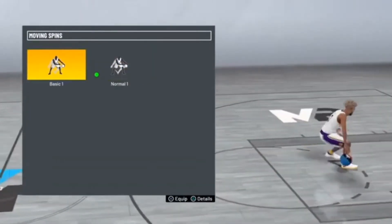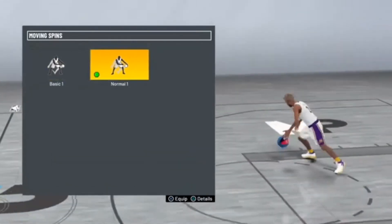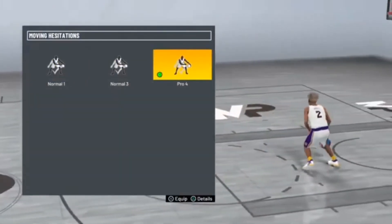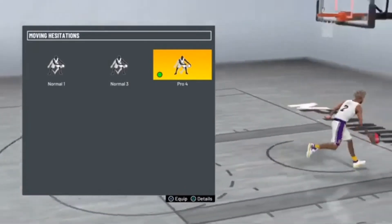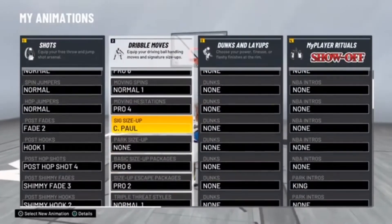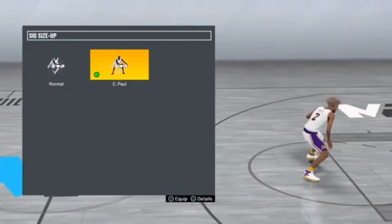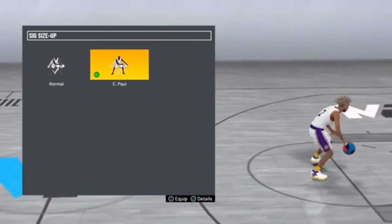For moving spins, I use Normal 1 - I think you can do a spin back with Basic 1 but I just use Normal 1, one of the best in the game. For moving hesitations, I use Pro 4 - I think this is what Ticino used last year on 2K20. For your six size up, use Chris Paul - this is one of the best size ups, look at the pop you get.